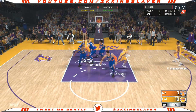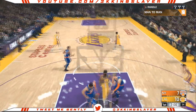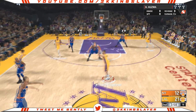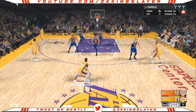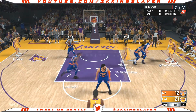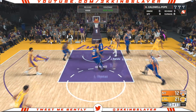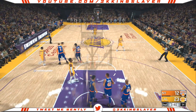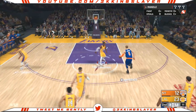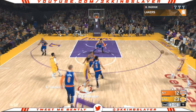Now my opponent started double-teaming Julius Randle, because he started figuring out what I was doing. But double-teaming him is not gonna work — you're gonna have to be quicker than that, because he is a freight train. That's what I'm gonna nickname this point center offense: the freight train offense. Julius Randle there taking advantage of that awful blow-by animation, which needs to go. But nothing wrong with taking advantage of it while it's still in the game — I don't think 2K has any plans to fix that.